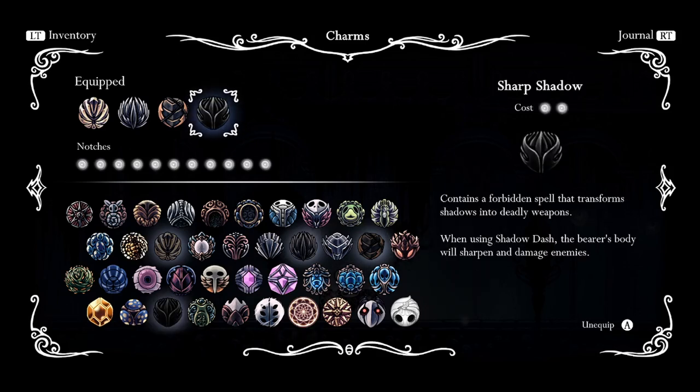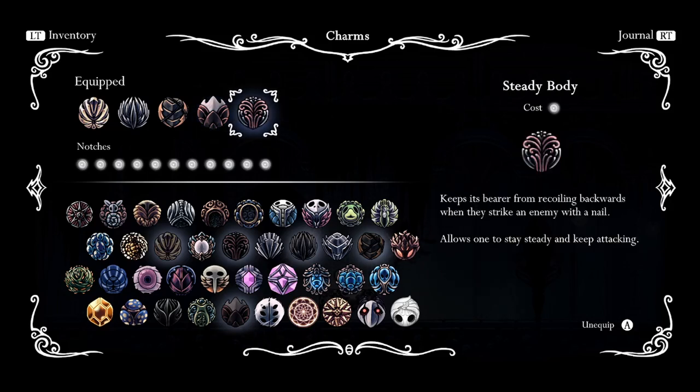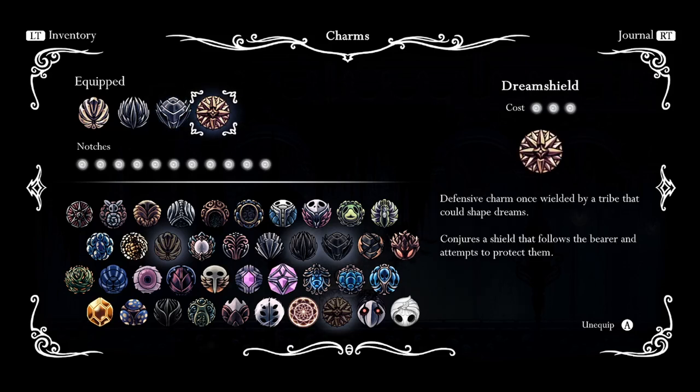First, since Sharp Shadow works off nail damage, we could throw that in as our fourth item. Second, we can use Nail Master's Glory to get faster nail art attacks, which also build off nail damage, and Steady Body — it only costs one notch and allows you to get more fast strikes out from Quick Slash without getting pushed back. Third, we can reduce Mark of Pride down to Long Nail which still gives fifteen percent more range, and throw on Dream Shield — when Dream Shield hits an enemy it counts as a nail attack and works off our Strength bonus.